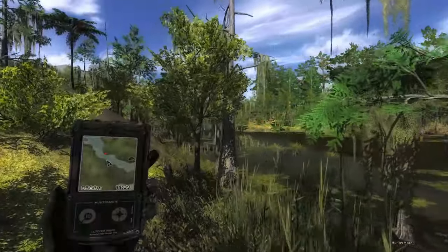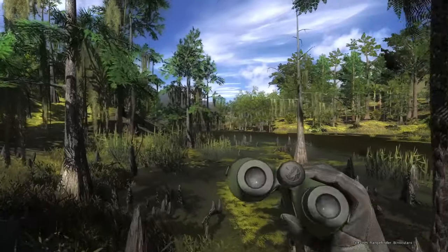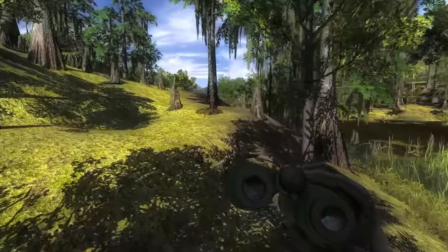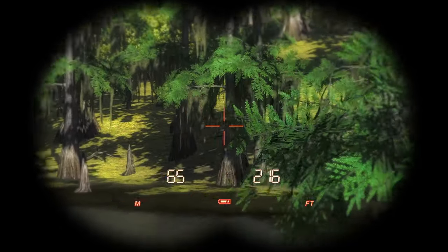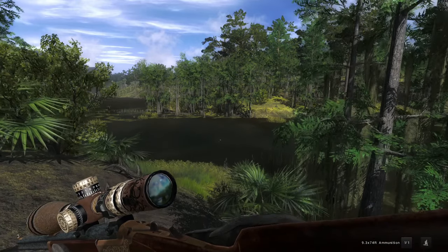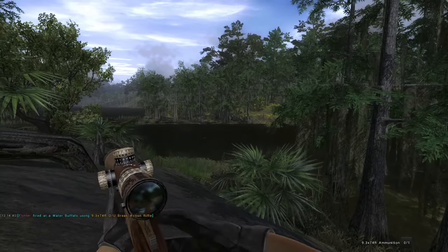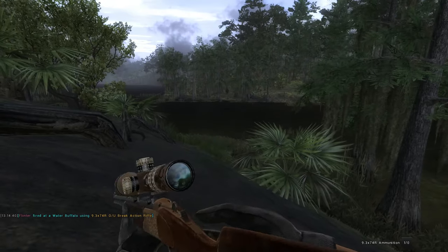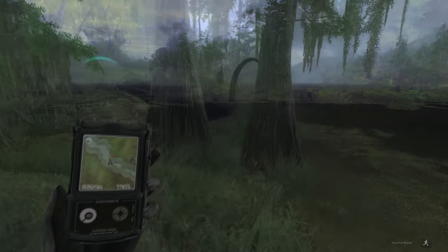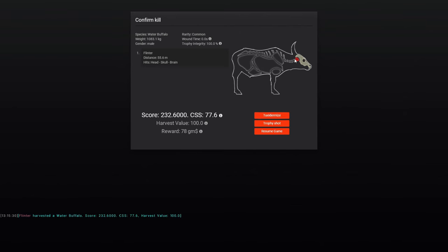We're an hour and a half into this hunt but we're really only just getting into the better area for Water Buffalo. Down in this swamp is decent but tough to consistently encounter them. Once you get to the river part you're pretty consistently running into Water Buffalo every couple hundred meters. As long as he doesn't get into the water he won't spook — we can essentially just run and get him to go aggressive. Let's go 9.3 rather than track something. We'll just drop him. We managed to avoid him going into the water, and it was probably a 240s — actually a brain shot — 232 in fact.